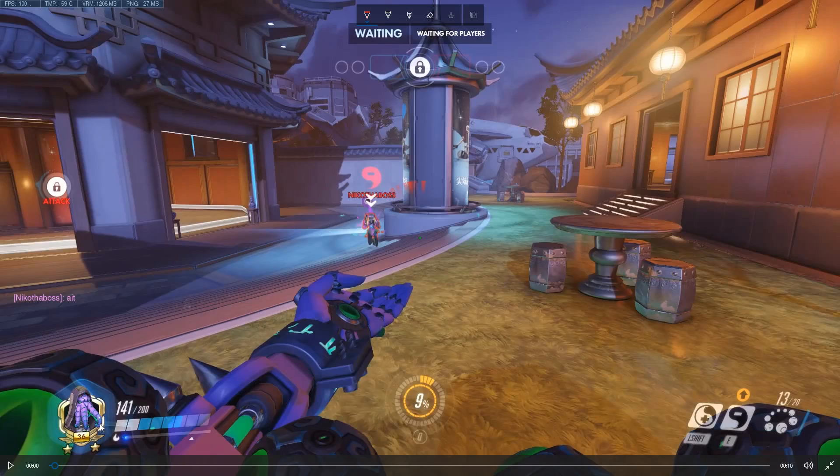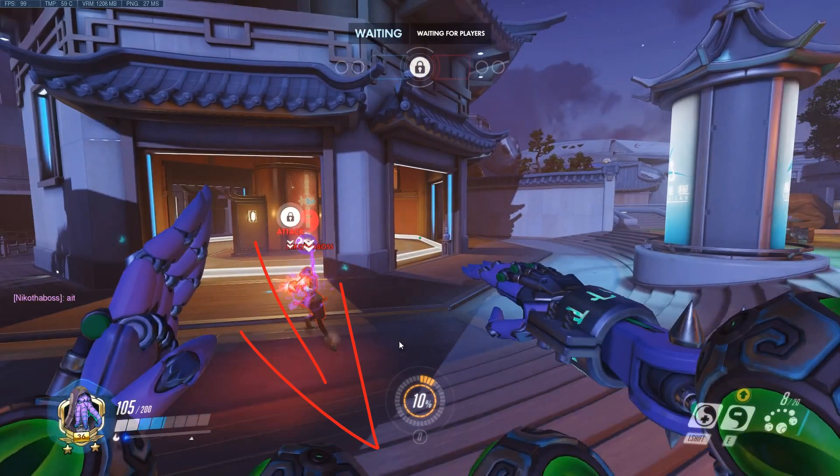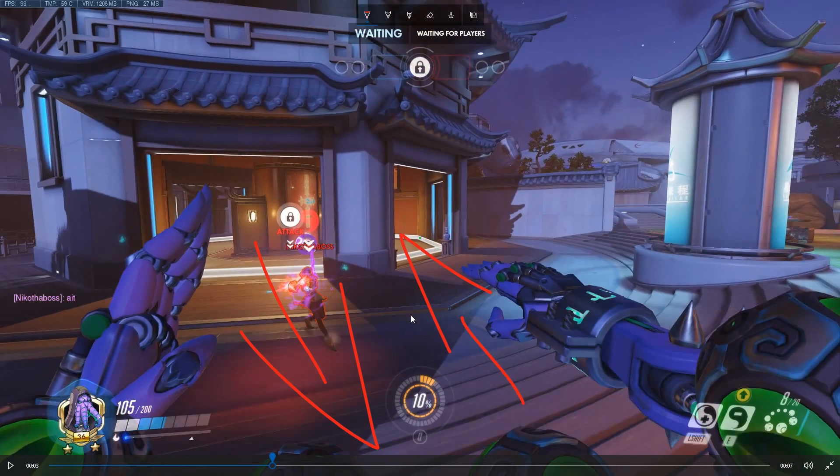Regarding Tracer — I forgot to mention something important: a little trick Tracer players use to confuse enemy players and especially Zenyatta. They blink behind you and then immediately blink forward again to where they began — it forces you to make a full turn and then immediately turn back again. Players with really low sensitivity will take extra time doing that, making them easy targets. So don't have too low a sensitivity — Tracers prey on that. This is something to keep in mind; they do it often because it's pretty effective confusion tactics.